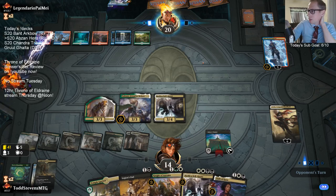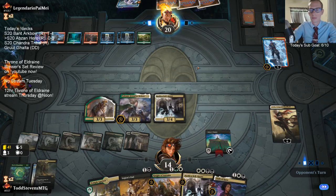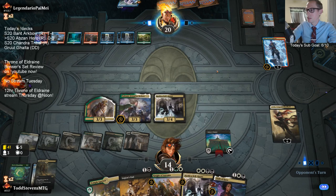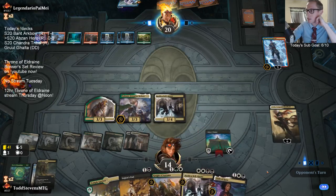I need a Reclamation. Now all of our creatures have lifelink as far as Citadel is concerned, and then we have another 10 life that we could gain here in hand.